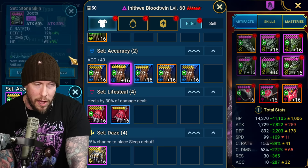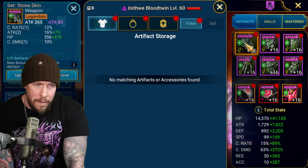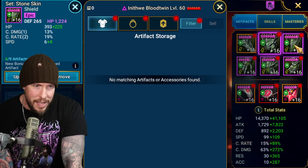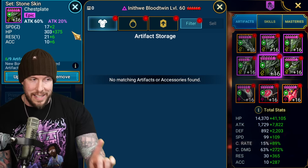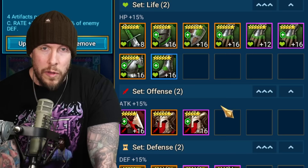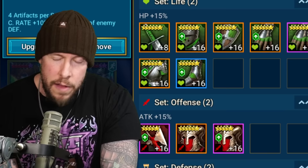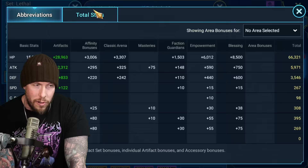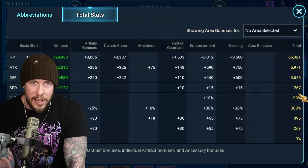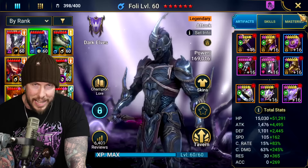Speed is incredibly strong in this game, and you can only get it as a main stat on boots. For reference: weapon main stat is always attack, helmet is always HP, shield is always defense — those are intuitive. But gauntlets, chest, and boots have flexible main stats. For boots, go speed as your main stat — not just early game, but in the mid and end game too. The vast majority of champion builds prioritize speed.